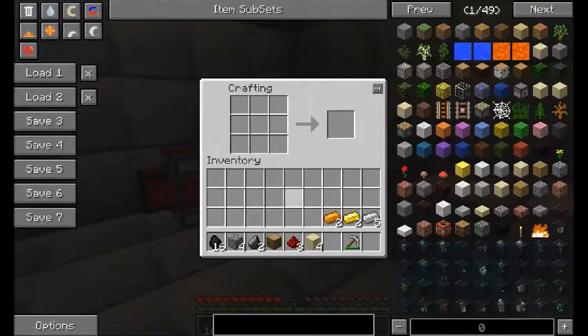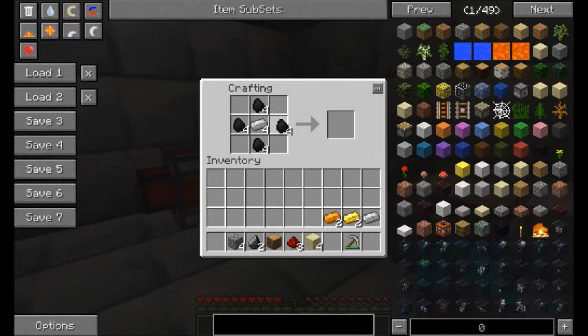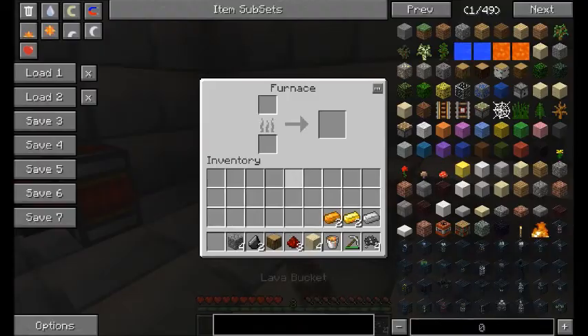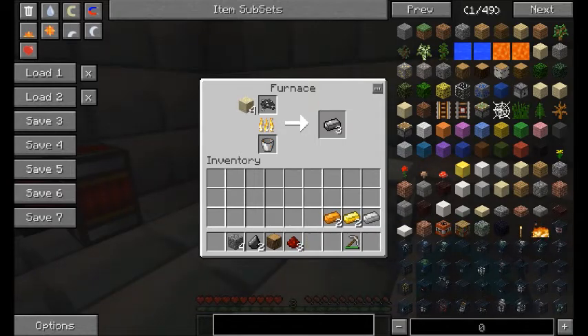The first thing you'll need to do after smelting all your materials into ingots is divide the coal into four stacks and place them in the crafting table like this. Then in the center place four iron ingots to make four steel dust. Now you'll need to smelt the dust into steel ingots. You'll also need to smelt the sand into glass.